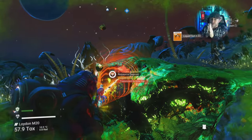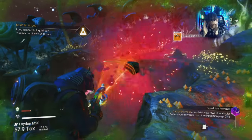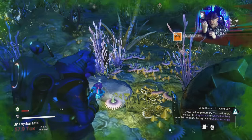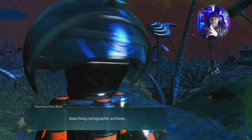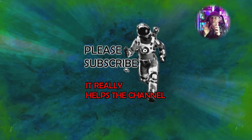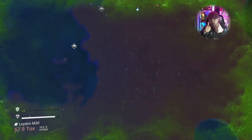I still haven't put down the base computer yet. There is a badge to put down a base on an infested planet — that's the whole reason I went to planet Lloyden. You need about 30 chromatic metals to put down a base computer. Here I'm putting it down on the infested planet. If you like what you see, smash that subscribe button — it's free — and hit the notification bell. Share the video if you know other people that play No Man's Sky.